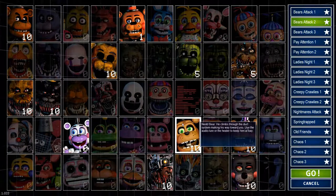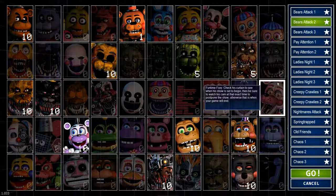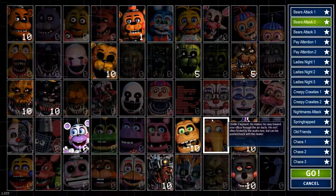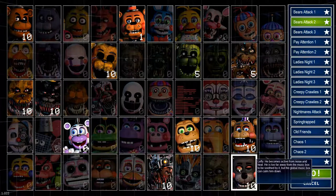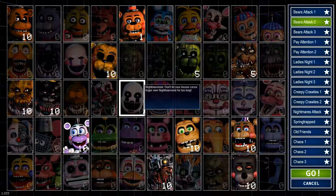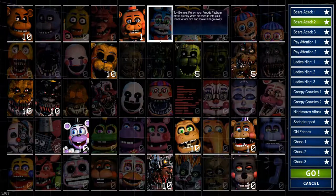You also have Ned Bear — slap the audio lure on him when he appears and he's not an issue. Rockstar Freddy will turn on the right side of your screen asking for five Faz coins. If you have them, give them to him. If you don't want to give them, press number three to turn on the heater — it'll make him malfunction and go away. Lefty is on camera three; keep your camera view on him and he won't be able to attack.